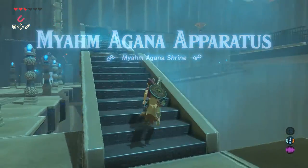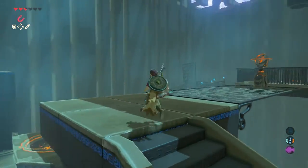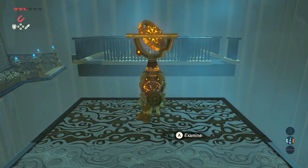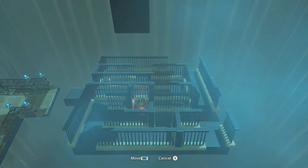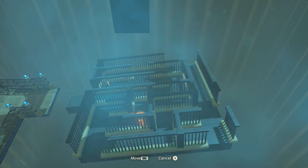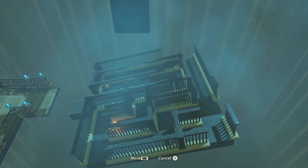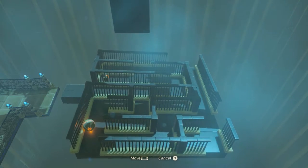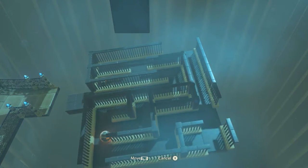Walk to the right here and up the stairs. There's an easy way to complete the shrine and an even easier way. There you can see a control device — use it, and now you can see a maze with a ball. This maze is controllable with your controller. What we need to do is guide the ball through the maze, but it's more difficult than you'd think.